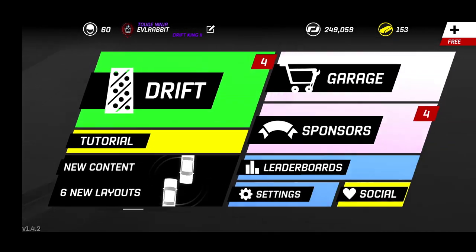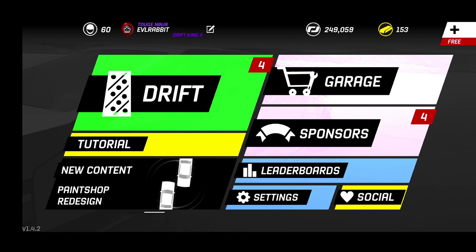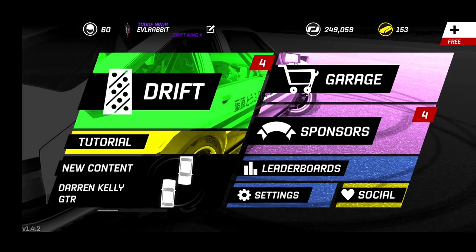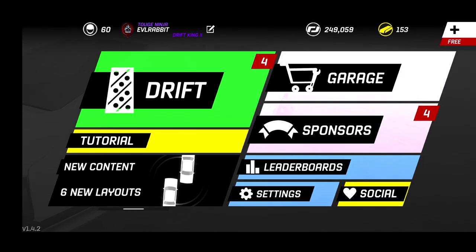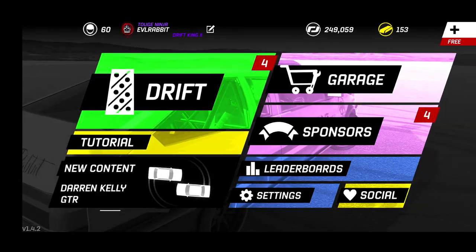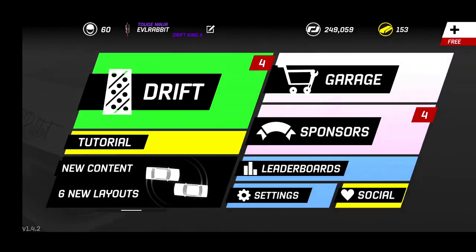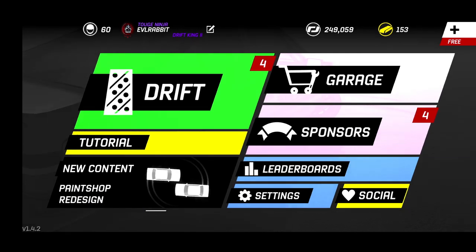Welcome back for another Torque Drift episode. Been doing a lot of Torque Drift recently, getting ready for SSR qualifying which is today — that video will be coming out as well. Today we're going to do a budget build, something I've done on Forza Motorsport 7, Forza Horizon 3, and I believe Horizon 4. We have 249,000 and 153 gold bullion, plus two sponsorship crates.